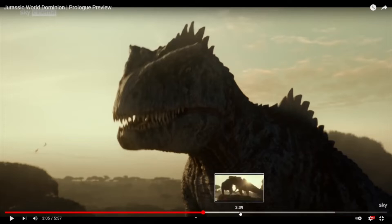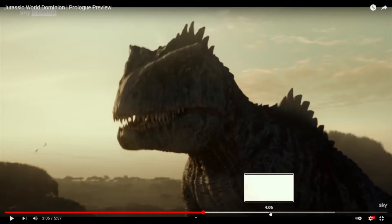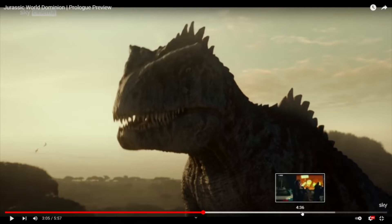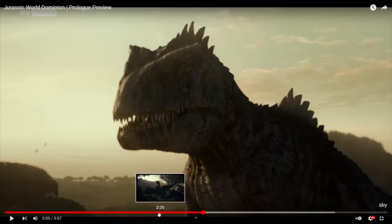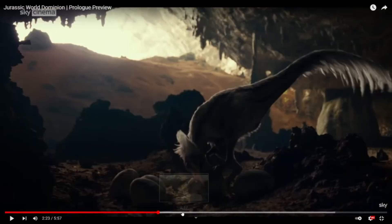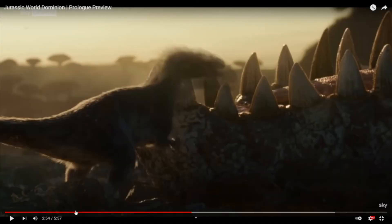And then obviously you've got Rexy. Those seem to be the three dinos that they show which we should be getting: the Oviraptor, the Morus Intrepid which was eating the skin from a larger dinosaur, and the Quetzalcoatlus.